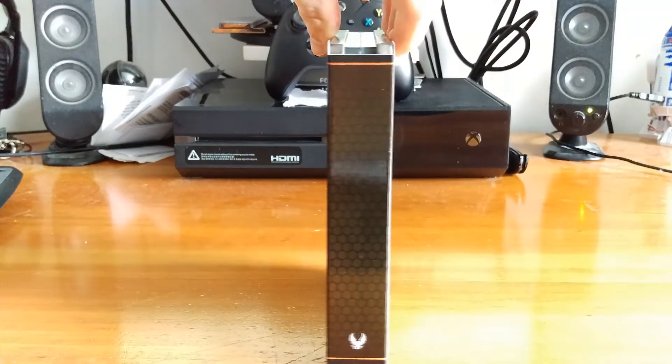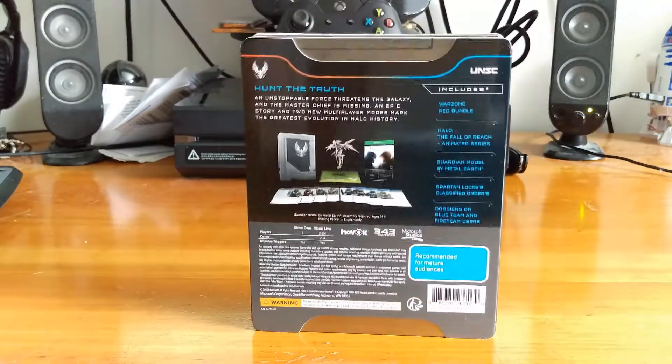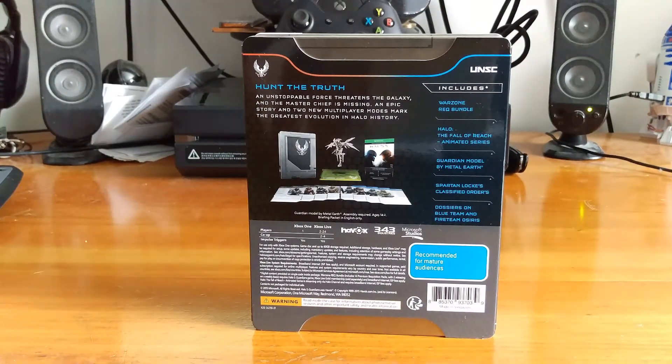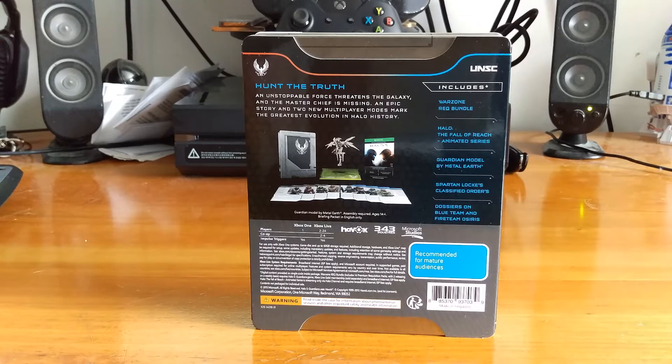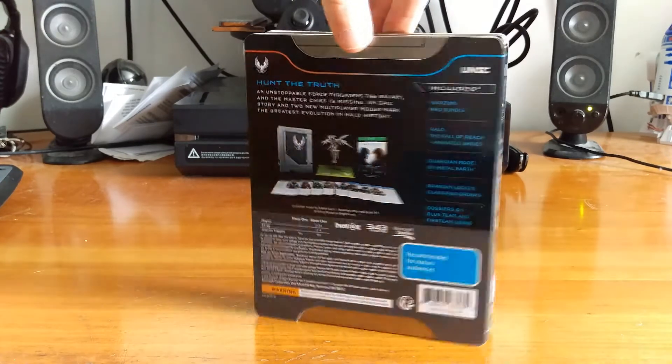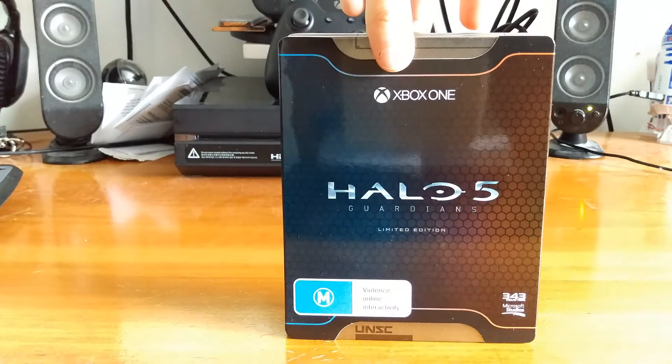This is the case it comes in. On the back it says it includes a Warzone Requisition Bundle, Halo: The Fall of Reach animated series, a Guardian model by Metal Earth, and Spartan Logs with classified orders and dossiers on Blue Team and Fireteam Osiris. I was a bit concerned at the beginning because it came with a Guardian model, but I'm not sure how small or large it will be, seeing that it's in a small case like this.